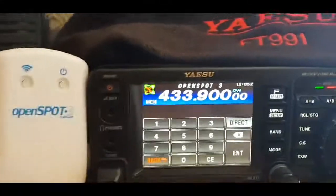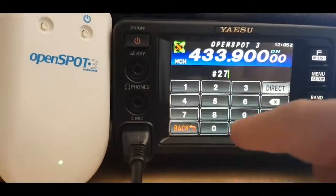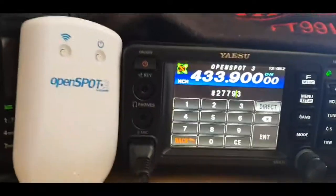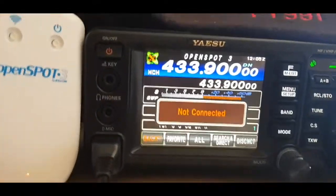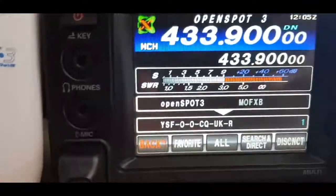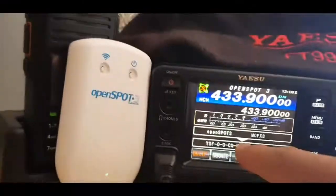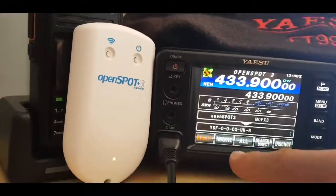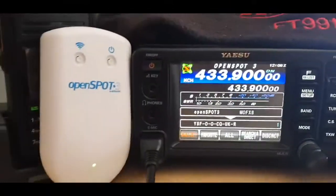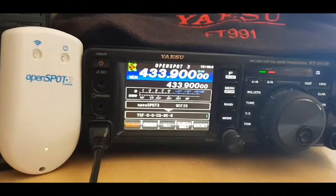It could be the wrong number. Let's try - it could be two seven seven nine three. I always get mixed up with these numbers. It's gone in. It says CQ CQ UK room. We'll add that to favorites. So that's OpenSpot fun, just using the radio - M0 FXB.